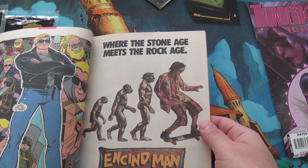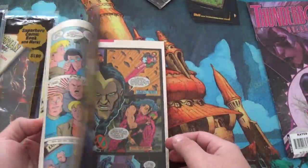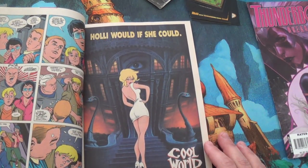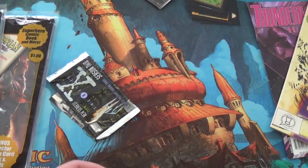That's an advertisement for Encino Man. Hey look, it's Kid Chameleon all grown up — that's a Sega reference I'm sure no one will get. Cool World — I actually really like this movie. Cool World. Hollywood, if she could. That's terrible.